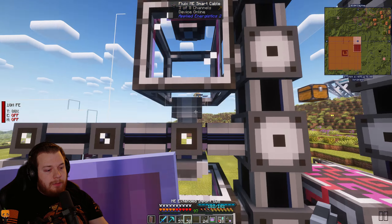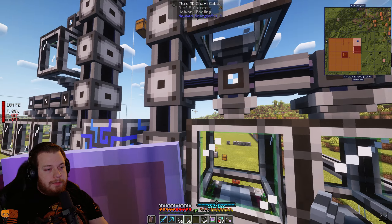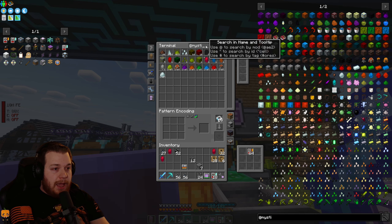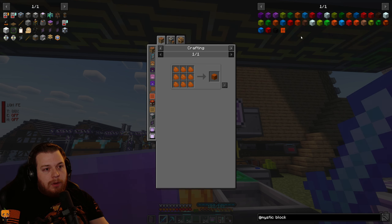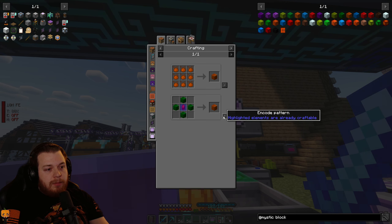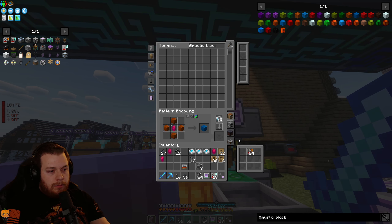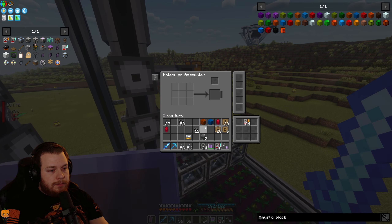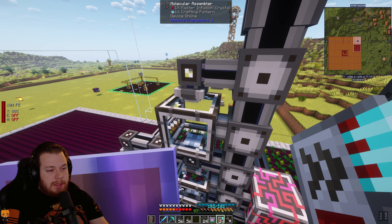I'm going to do another export on the top, import on the bottom. We're going to need some more patterns, so let me head home. I'm going to make patterns for prudentium block, then tritium block — two patterns for that. And just so we don't have to come back, I'll also make a pattern for imperium. Come back over here, throw these patterns in, give them a crystal, and acceleration cards in. It's speeding up — there we go, that's what we want to see!